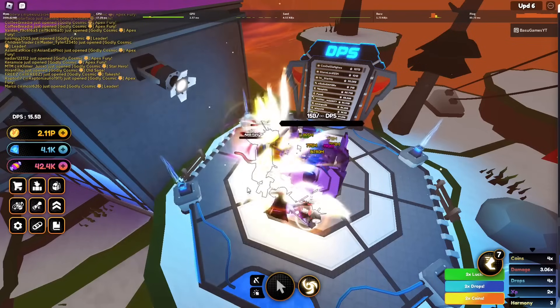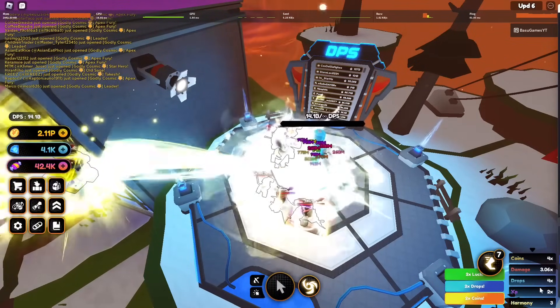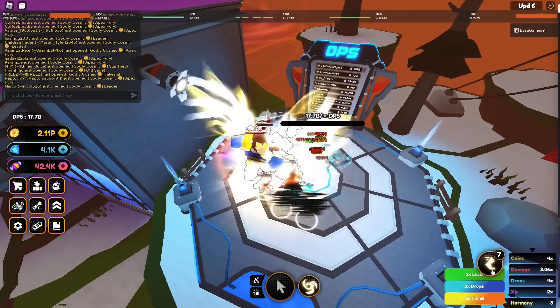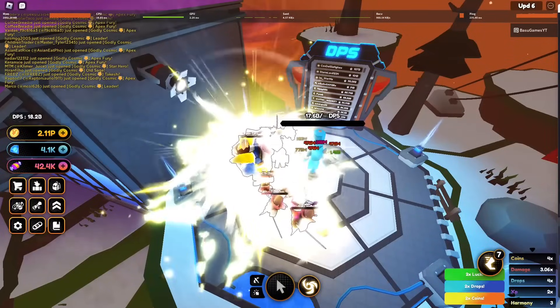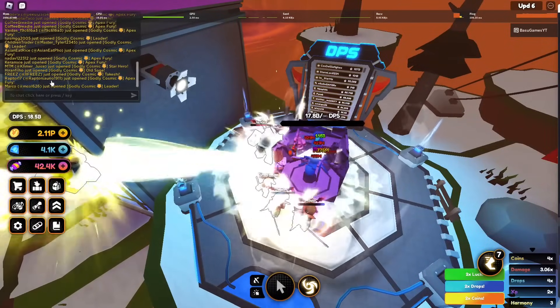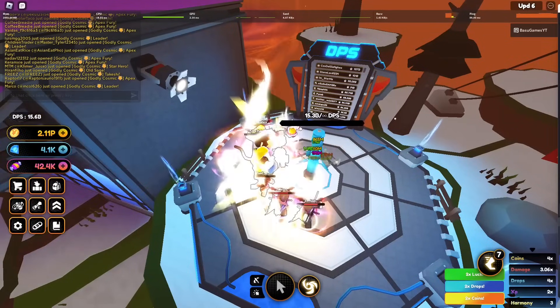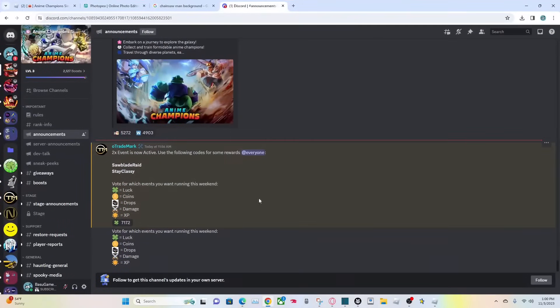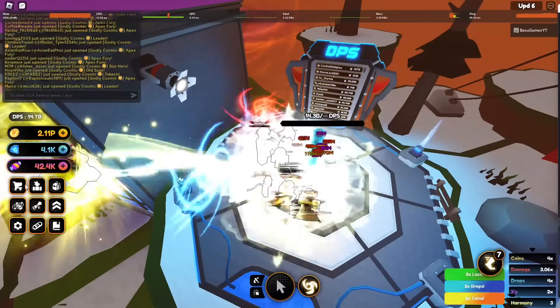That's going to be it for this video — I just want to showcase the new skin for you guys. There is a 2x luck, 2x drop, and 2x coin event for you guys to farm this update throughout the whole weekend. I believe there is also a new code — let me check the Discord right now. The announcements say: '2x event is now active, use the following codes for some rewards — Saw Blade Raid and Stay Classy. Vote for which events you want running this weekend.'